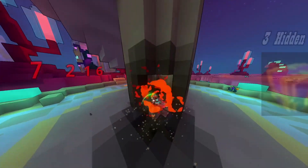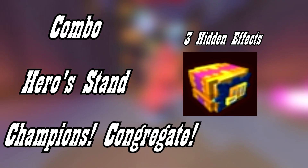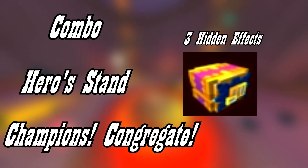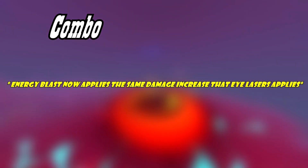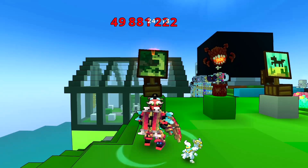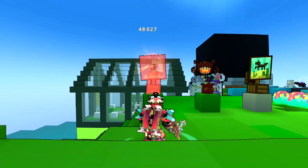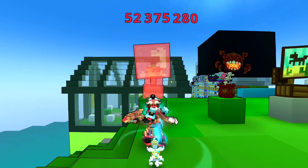The Vanguardian has three hidden effects which are going to be called Combo, Heroes Stand, and Champions Congregate. Starting off with Combo, which reads: Energy Blast now supplies the same damage increase that the eye laser applies. For those who don't know, the Vanguardian applies a debuff when you hit an enemy with the eye ping ability.